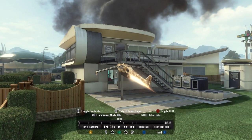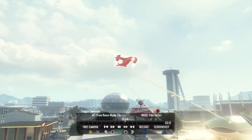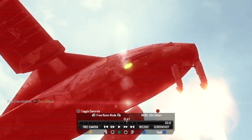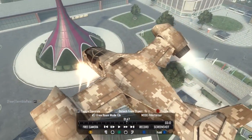If y'all watched that montage I put out the other day, you can see that I like cinematics like this. I know some of y'all could use the dolly cam, but I think this is a lot easier. Just find whatever object is red, run up on it, wait till it turns green, hit the right stick to attach the camera, then there you go — pretty simple.